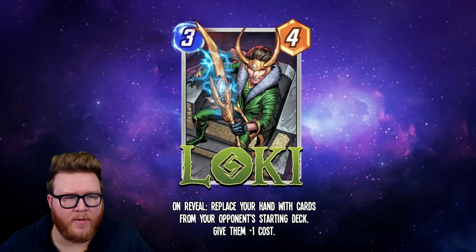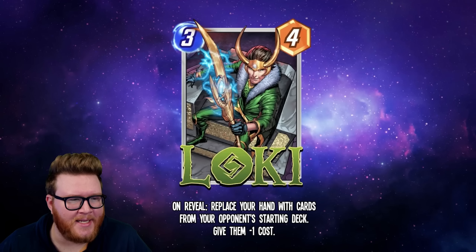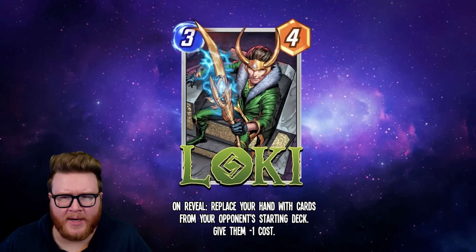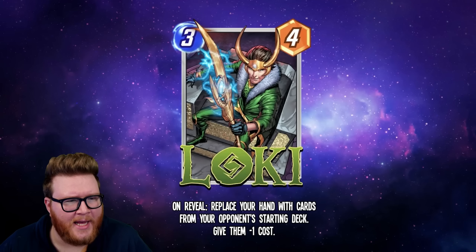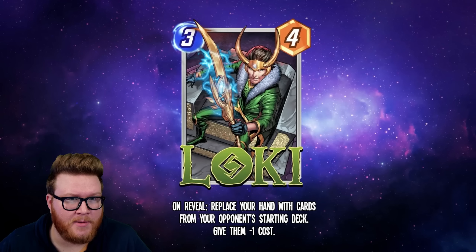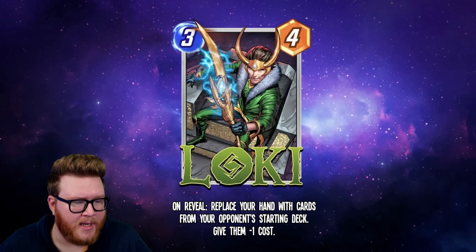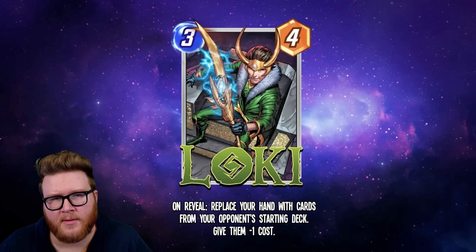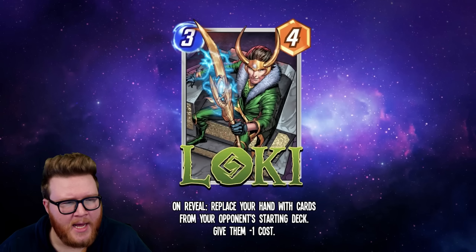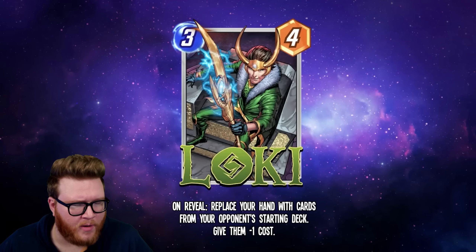We've got some more data-mined Marvel Snap cards set to release in the September season. There's a couple pretty crazy ones — one insanely high power-leveled card and some wacky stuff like Loki. Fair warning: these are data-mined cards and are not final. Typically the text remains the same at this stage, but sometimes the numbers do get tweaked, so something might get a buff or a nerf along the way.